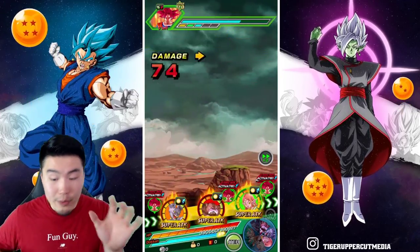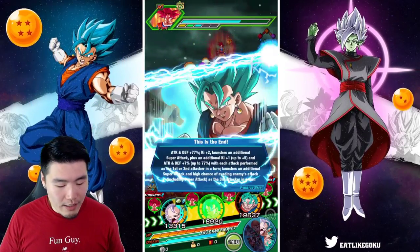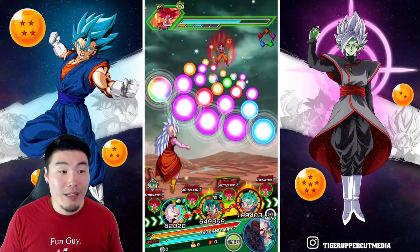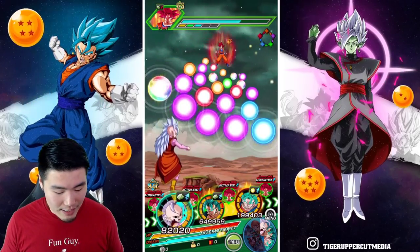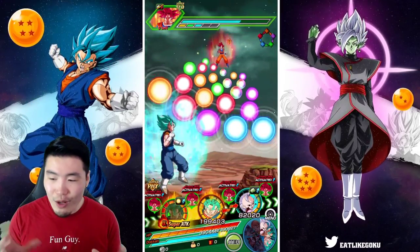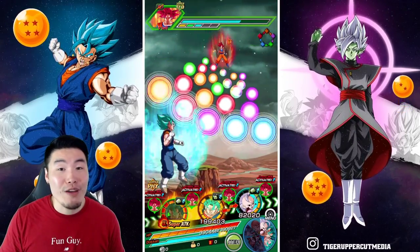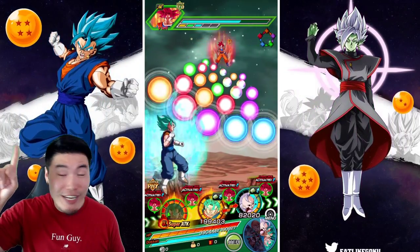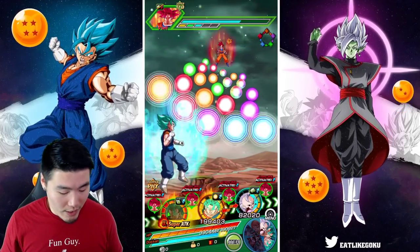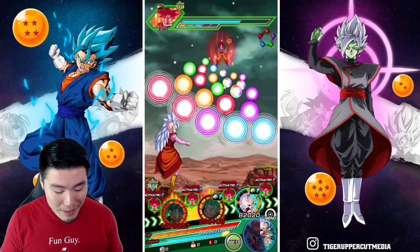Topo's EZA is so good — he is one of the best supports in the game now, if not the best when you consider everything. Kid Buu still has the better pure support passive, but Topo gets 40% damage reduction when you're below 50 or 70% HP, so he'll be a much better tank when you need him. I think overall Topo might be better than Kid Buu if you consider all aspects. Can't wait for Topo's EZA — check out the full details via the link above.